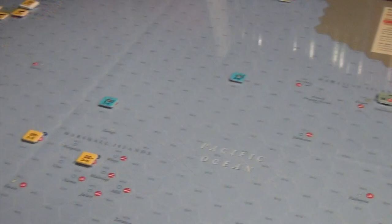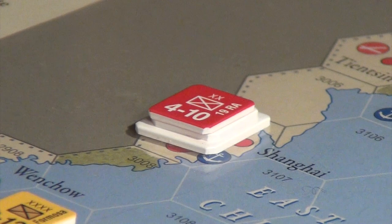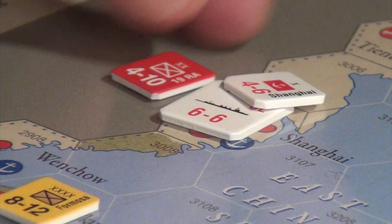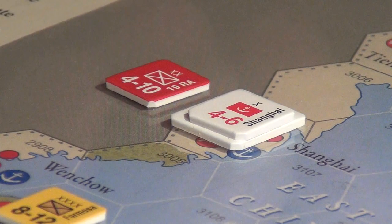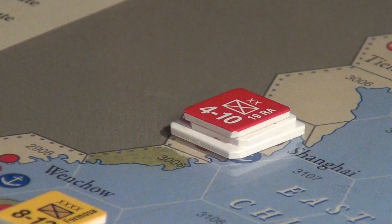The game actually starts with the Shanghai crisis of 1932. You can see Shanghai here with a red unit on top — that's the 19th Chinese Route Army under Chiang Kai-shek, and there are Japanese Marines and naval units basically in a battle over Shanghai. The game starts in China crisis mode, and there's a China crisis box on the map.